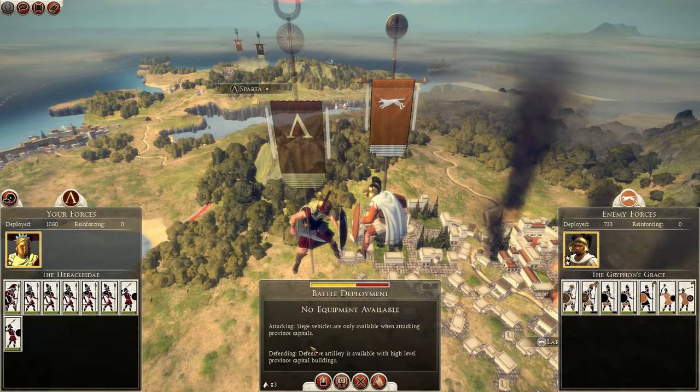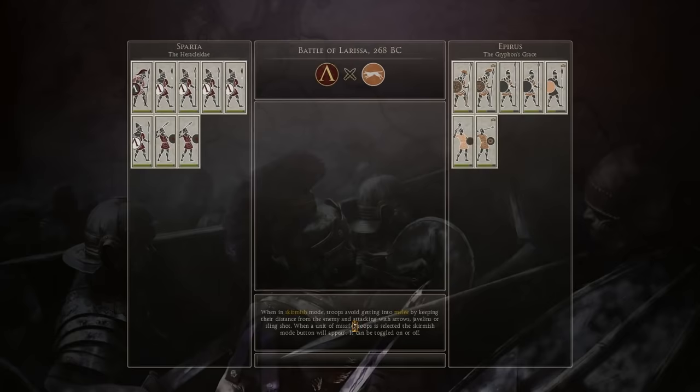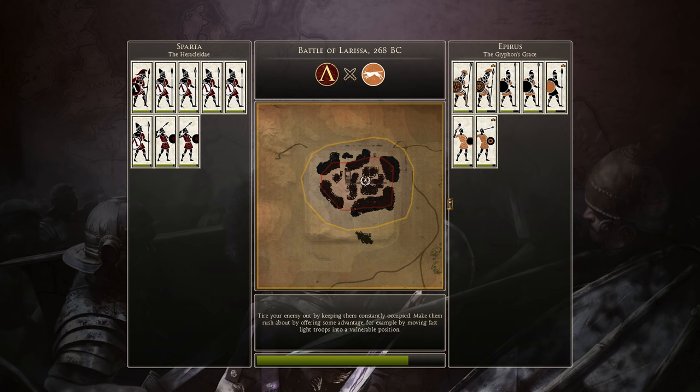We've lost quite a few men but the odds are in our favour - we're going to fight it and see if we can win. We'll take the battle to them. We've whittled down quite a few of their troops - two of their units in particular: their hoplites and what I think are spearmen - taking them down quite a bit.